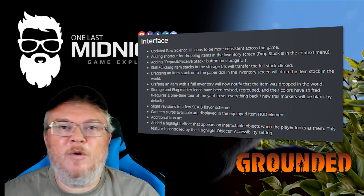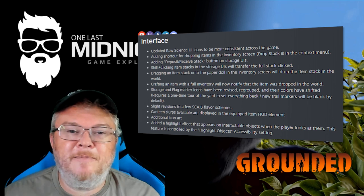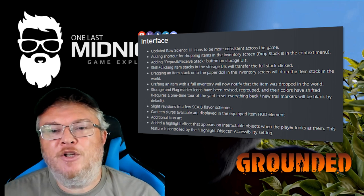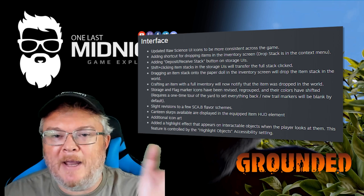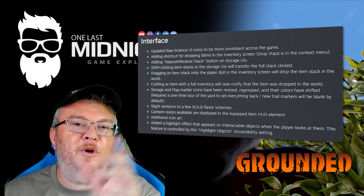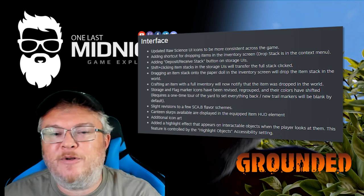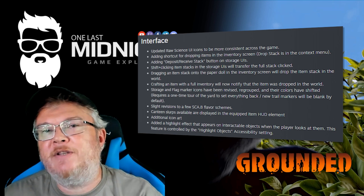The raw science UI is more consistent throughout the game. Shortcuts for dropping items have been added, deposit or receive stack buttons have been added to the UI, and shift-clicking now allows you to put items into storage or take them out. There are also additional art elements and a notification when your inventory is full.